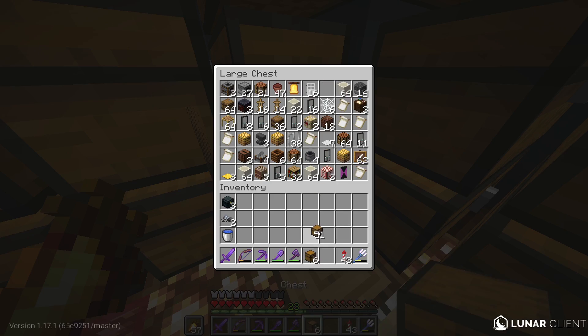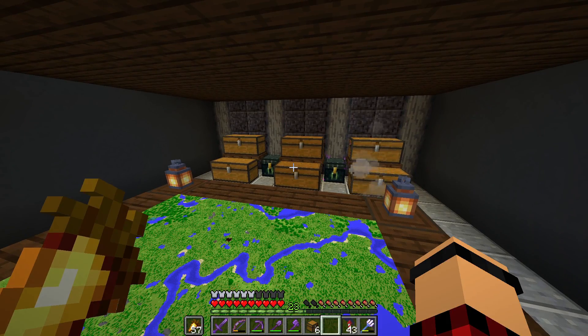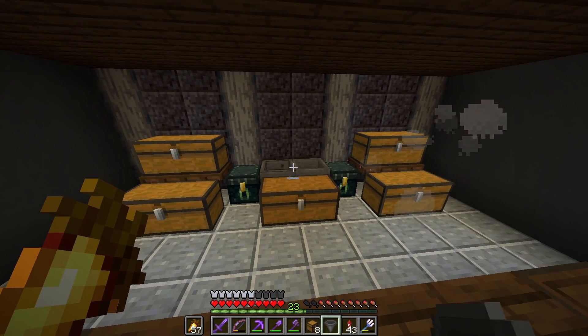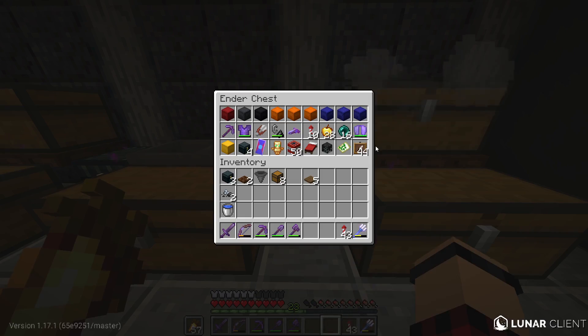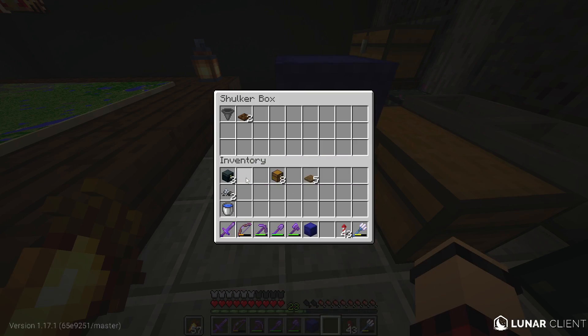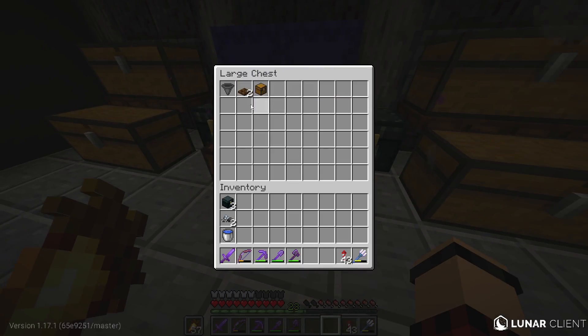I want to make a shulker unloader. Now, where exactly do I want to put it? I think that here would be like the perfect spot. I think we just keep one of these because then for organizing stuff, I can use these ones. But now, if I come back from a long adventure and I have a bunch of things in my shulkers, I can just place them up here and then bam, it'll go straight into my chest.